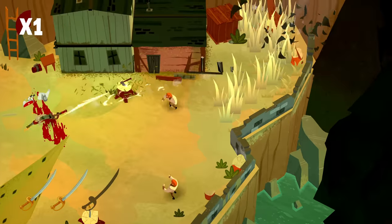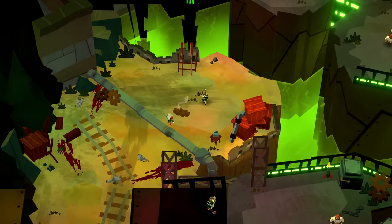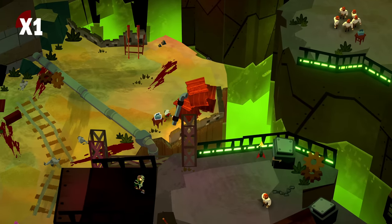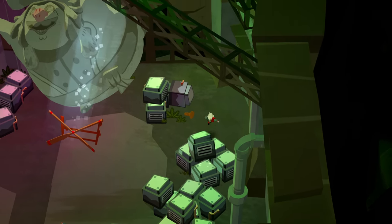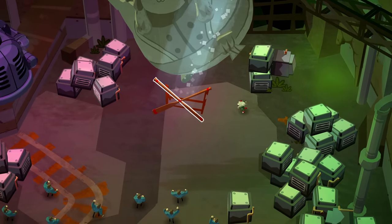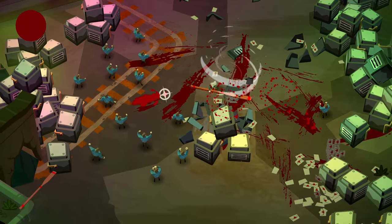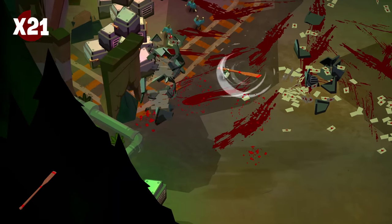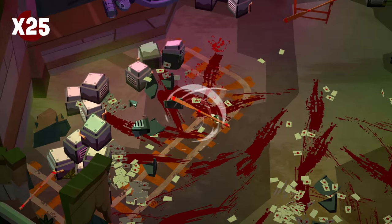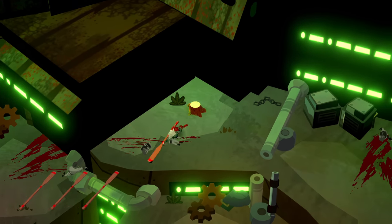And when I say anything, I mean it. You can pick up splinters of wood that have fallen from a house, you can pick up wagon wheels, you can pick up cabbage or carrots to throw at enemies, but then you also have a bunch of the traditional weapons like swords and axes. Each of them will have their own statistics and uses, both in combat and also outside of combat. For instance, you see that I've picked up an oar from a rowboat.